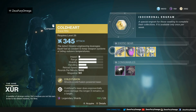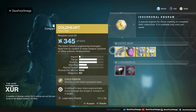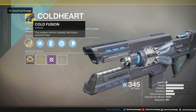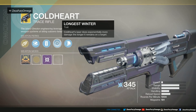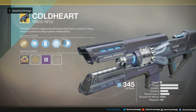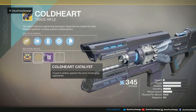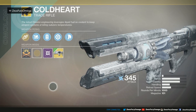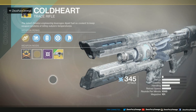First up — one of Xur's favorites — the Coldheart, the original laser rifle. Let's take a look at this bad boy. Coldheart has the Cold Fusion intrinsic perk: this weapon shoots a steady cold fusion powered laser. It comes with Extended Barrel, Enhanced Battery, and Long as Winter. The Cold Heart laser does exponentially more damage the longer it remains on target. It has a plus 5 weapon attack mod. Check out the ornament Sub-Zero — look at that beautiful frost on that weapon. Highly recommend picking it up.